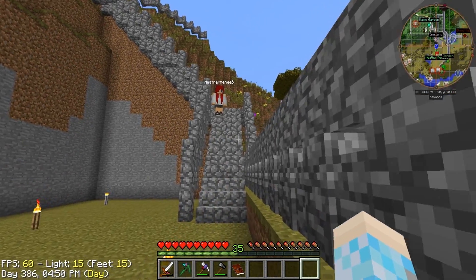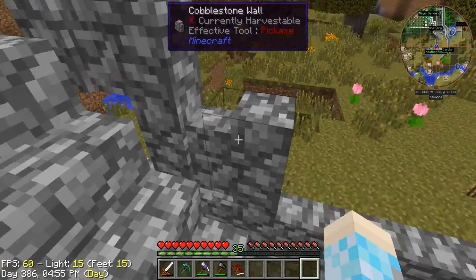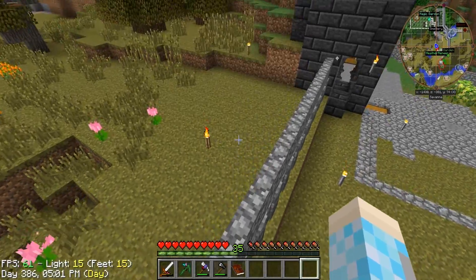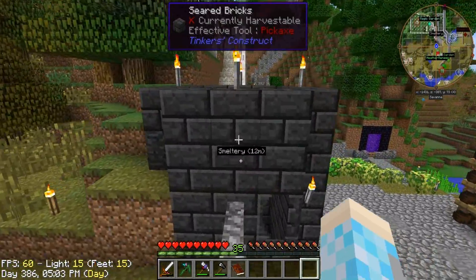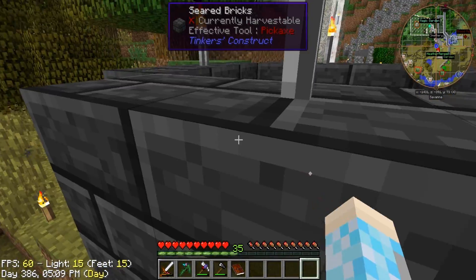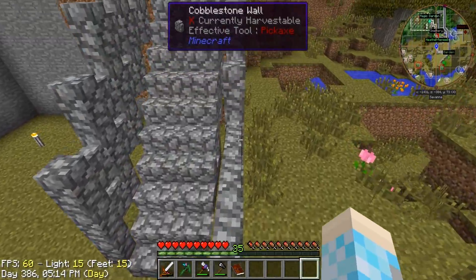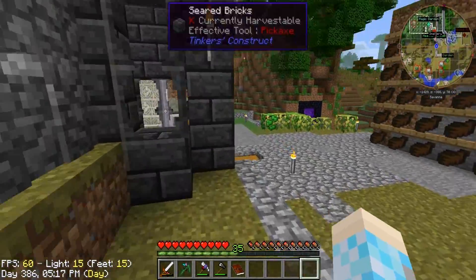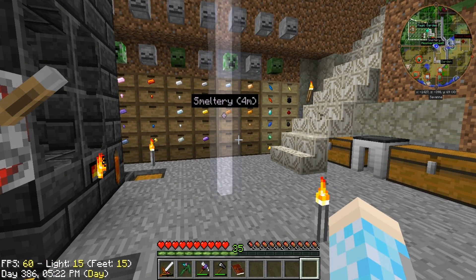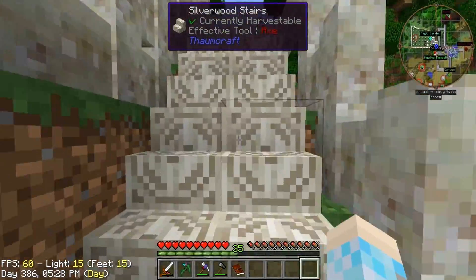You realize things can get in right there too, right? They just have to jump off that thing or walk really under the smeltery. Well, then they do so at their own peril, 'cause I will push them in and then they'll become blood.